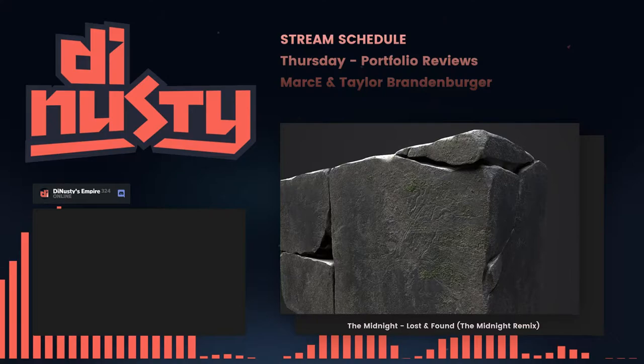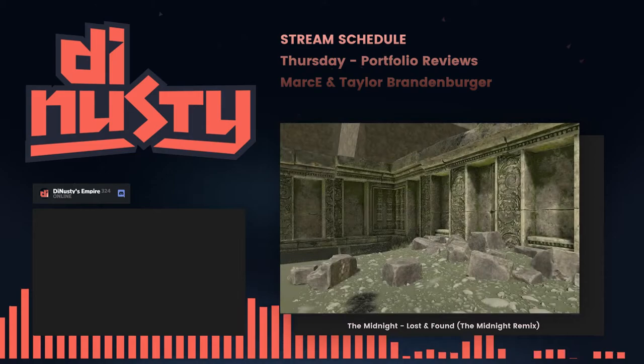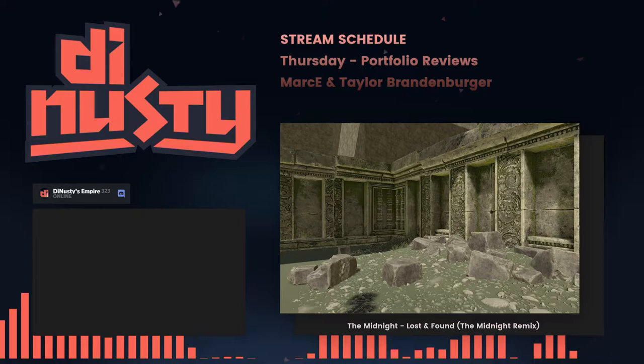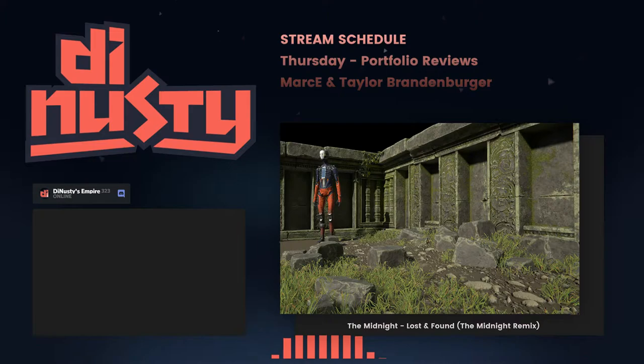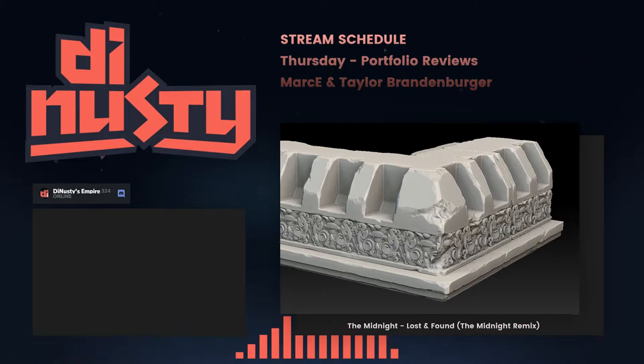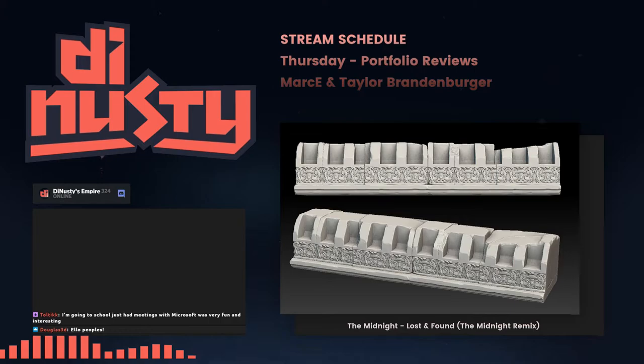On ArtStation, the new challenges have started and there's now a props challenge - you can spend 30 days on a prop. It's a deep-sea or underwater tech type theme for that challenge. And there's a meeting with Microsoft, interesting.